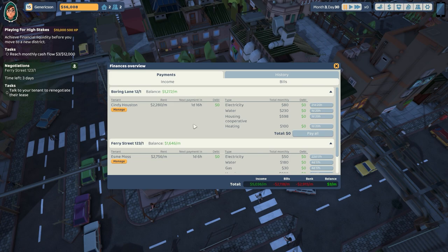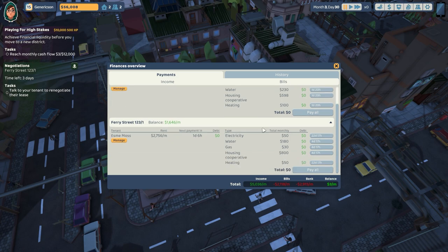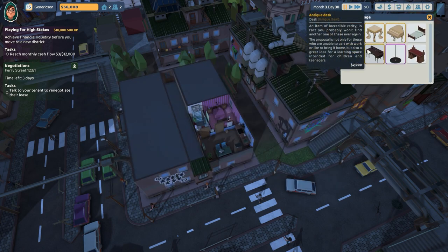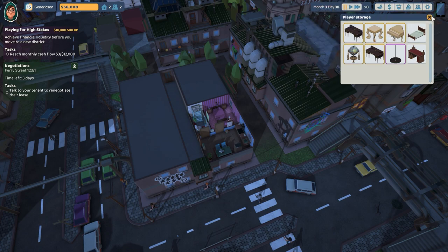We also have our finances overview where we can see the income from our properties and tenants. There's Boring Lane — I think that means something like flat 1, 12 Boring Lane. The tenant there is Cindy Houston, who is paying us 2,280 generic units of currency a month. We also have the bills on the right-hand side which we have to pay.